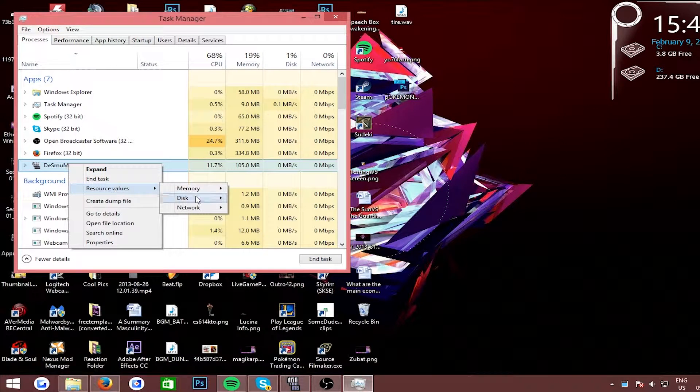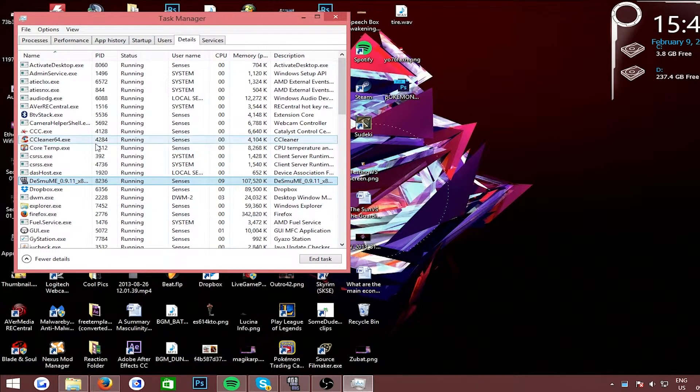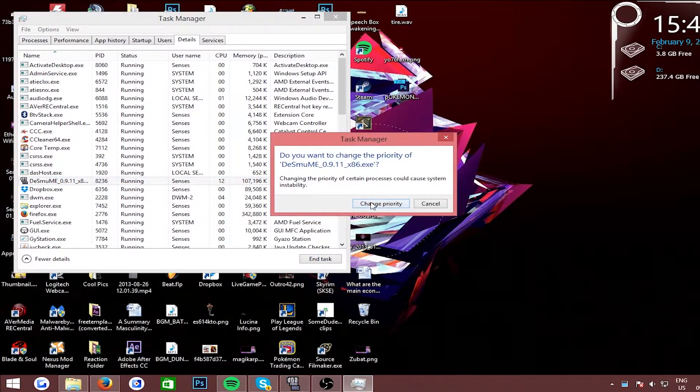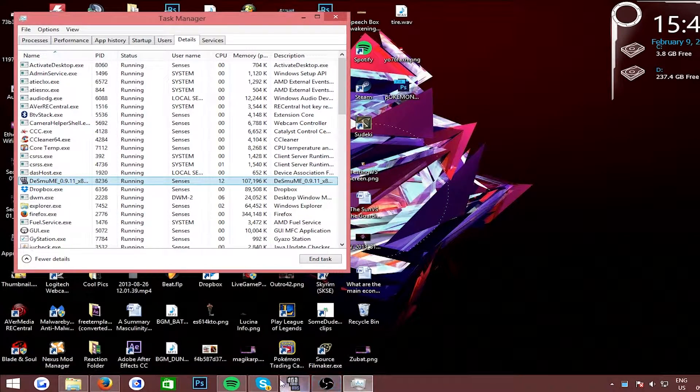Go to Details — it's in the Processes or Details part. In Set Priority, you wanna go to High or Real Time. So if I do that, change priority, and check how it's looking now.